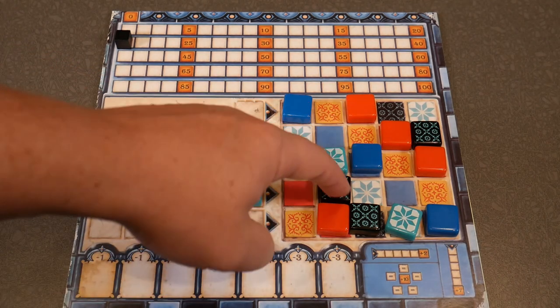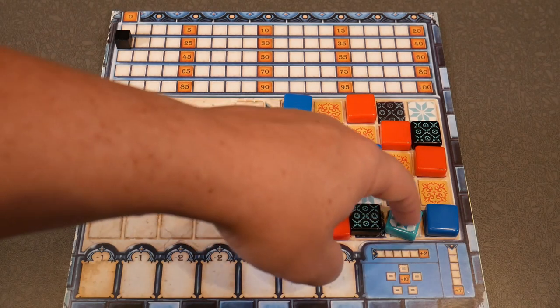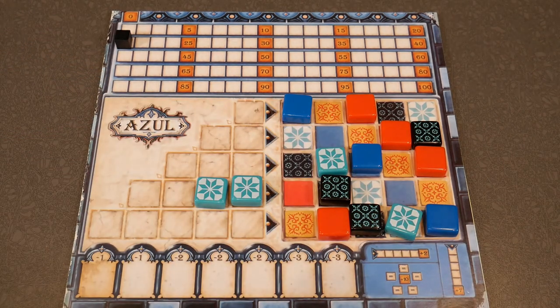So this one would score one, two, three in the column, and then count your row — four, five, six, seven. Once you get that kind of scoring down, that's the toughest part about this game. And that's your how-to for scoring Azul.